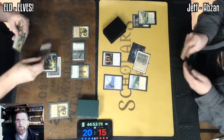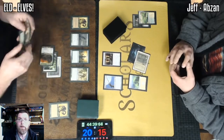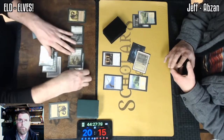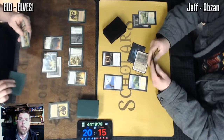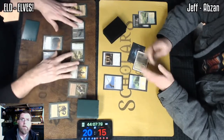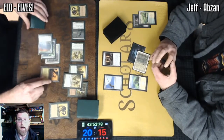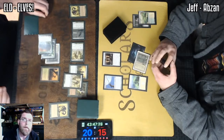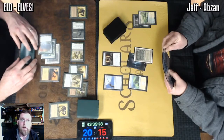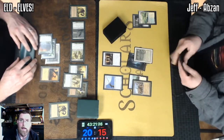Going to go ahead and get that 2 damage in — Stoneforge is not going to be interested in blocking that at all. Heritage Druid untapping, so we now have Heritage Druid and Nettle Sentinel online. A Glimpse of Nature could potentially make this very good. Getting 3 mana untapping, another Visionary drawing — 1 green mana floating. Quirion Ranger will allow us to pick up that Dryad Arbor if necessary, so we've got Jitte beat a couple of different ways. There's a Windswept Heath that can fetch another Dryad Arbor.